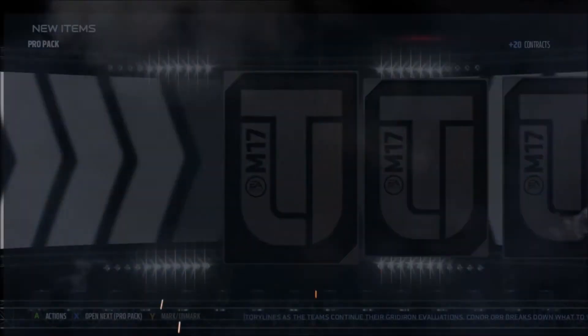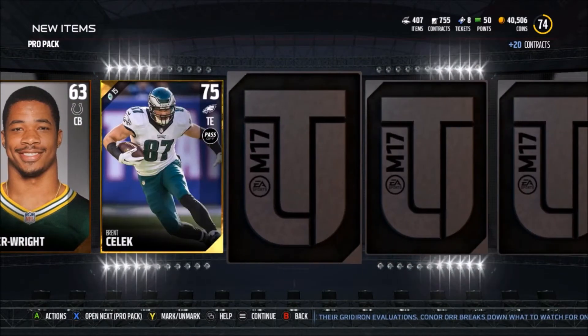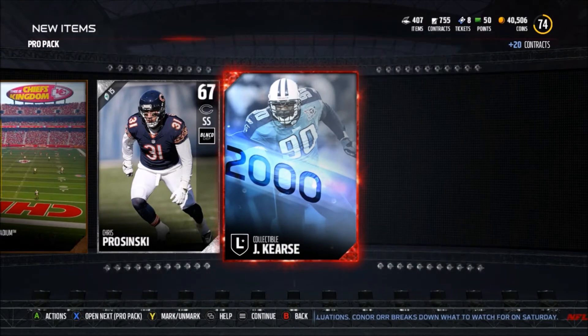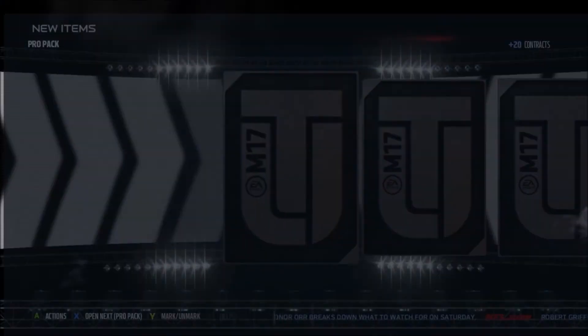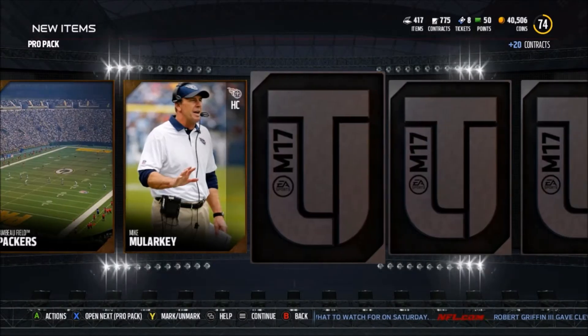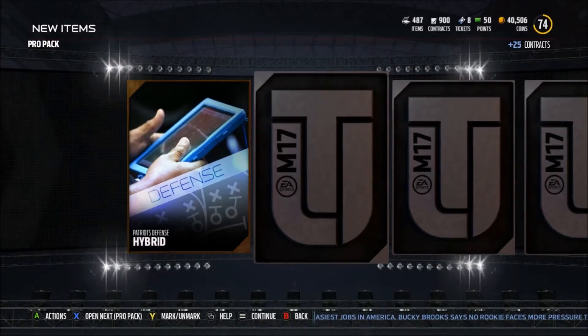We get his teammate Brent Celek. Then — whoa — we get a Javon Hargrave collectible! Two legend collectibles now, but we need either the legend player themselves or an elite player. Come on, we gotta get something good. We get Hunter Henry, another rookie. Come on, we gotta pull something in these last 10 packs.